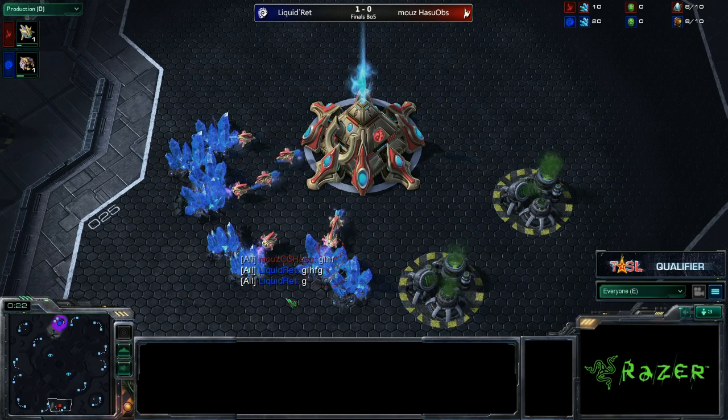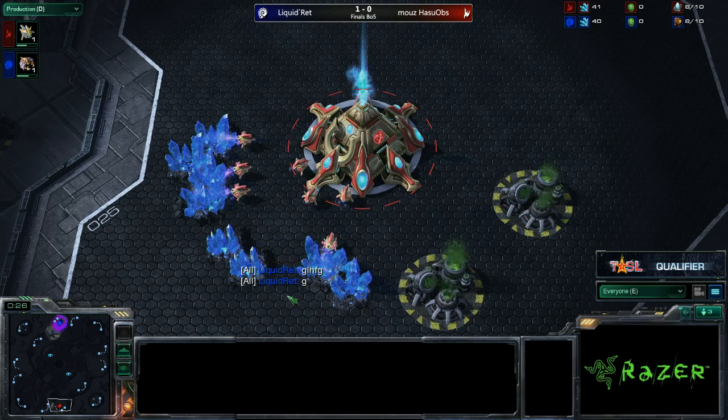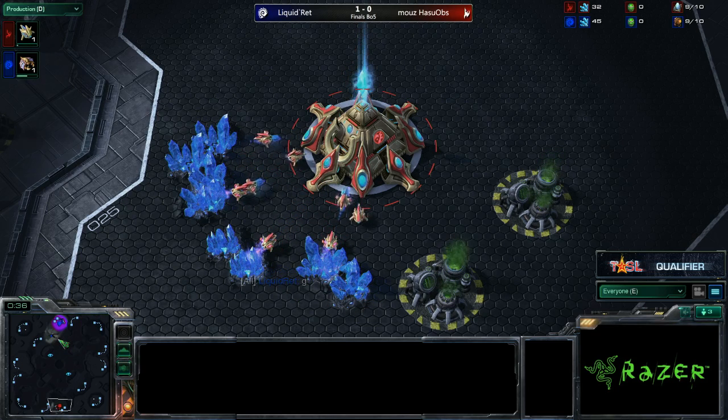Hasu trailing 0-1 to Rett, and this is my favorite map to play against Protoss. Why don't you tell me your strategies on this map, because I know it's actually really freaking good.